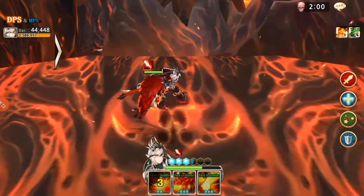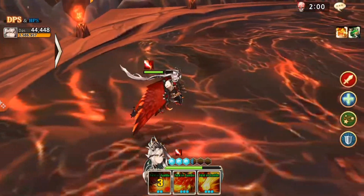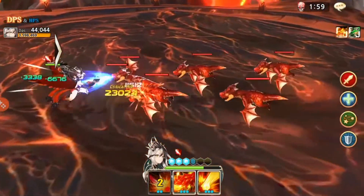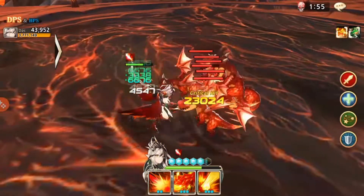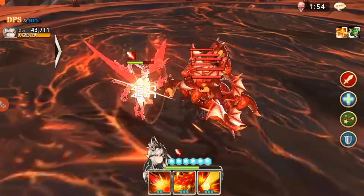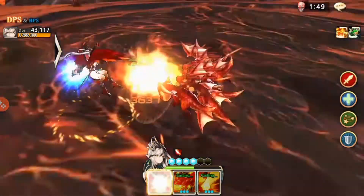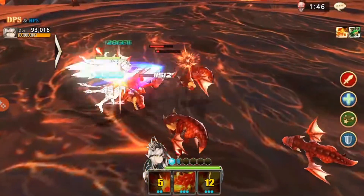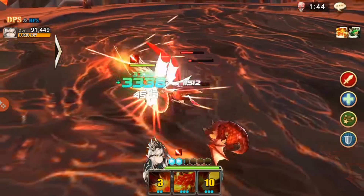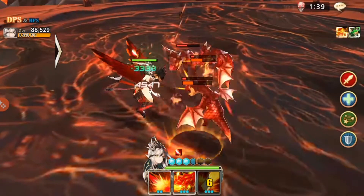Besides accuracy, the other important stat you want on her is lifesteal. For frontliners like warriors and knights, it's really effective — when you're taking damage, you want to recover that damage so your tank or warrior can stay alive in battle a lot longer and dish out more damage, CC, or debuffs.